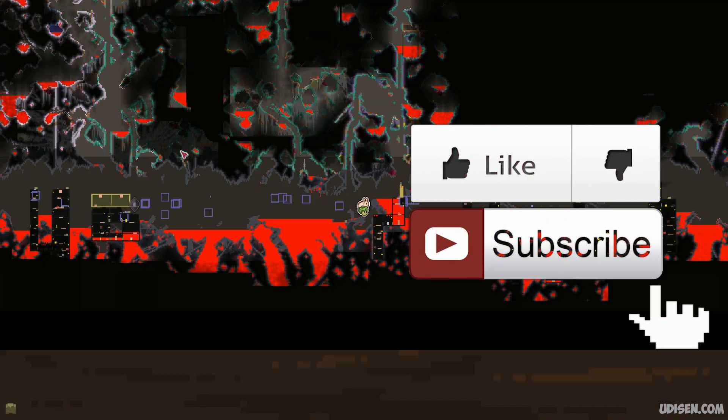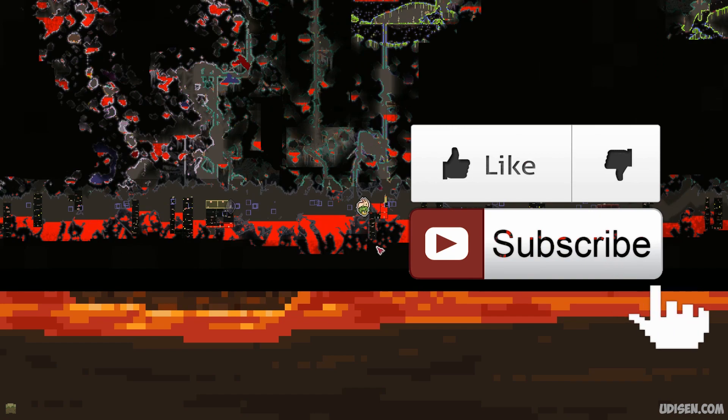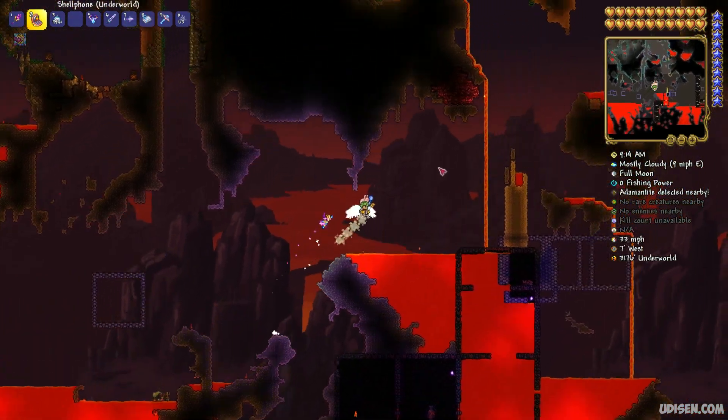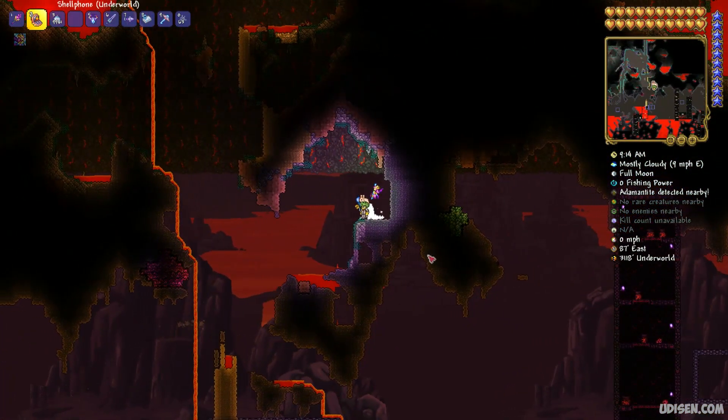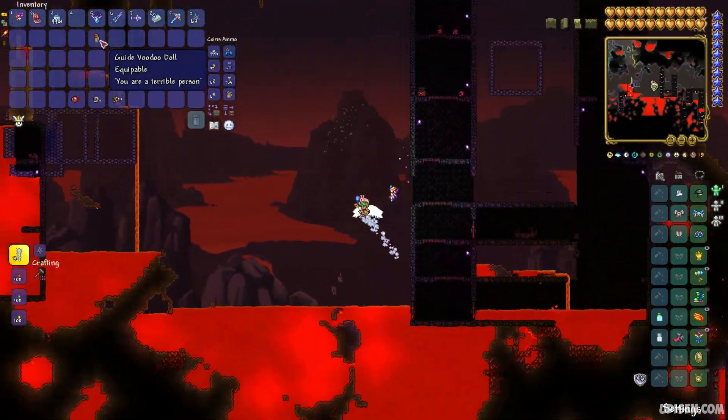Step number one is the usual goal in the Underworld, which you find at the bottom of your world. Lurk around and kill different demons in the Underworld. You must obtain the rare item, Guide Voodoo Doll.